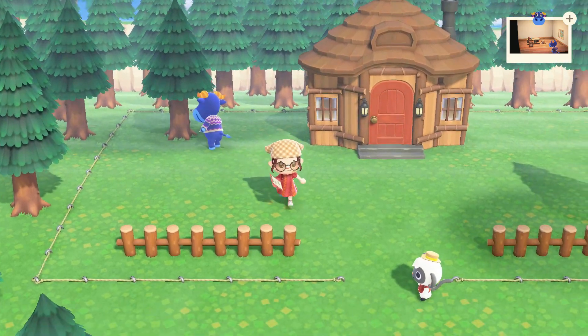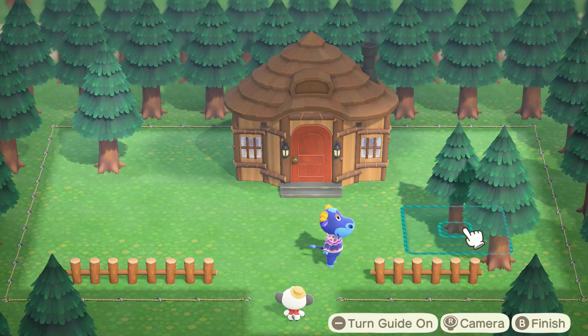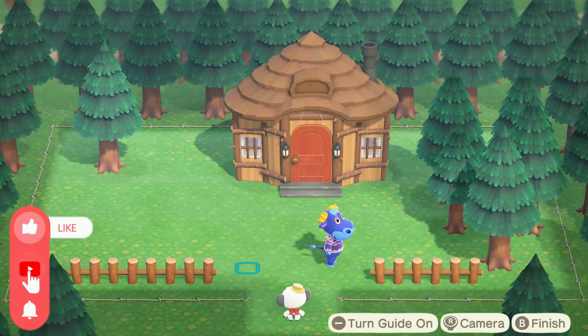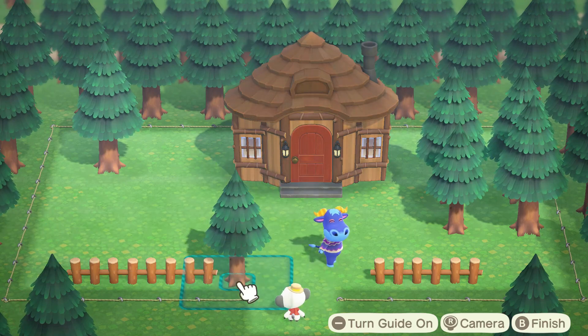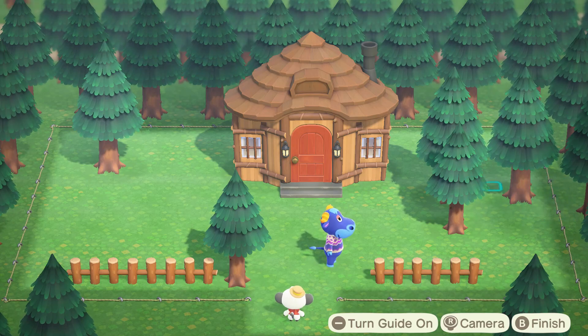I decided to do my build on Happy Home Paradise today, and I chose this specific plot of land because I liked all the cedar trees around it. My thought process going into this — I wanted it to feel very wooded, but I didn't just want to have trees everywhere.